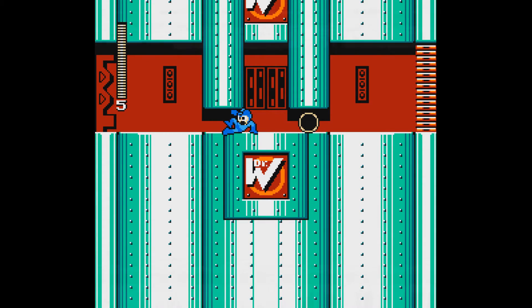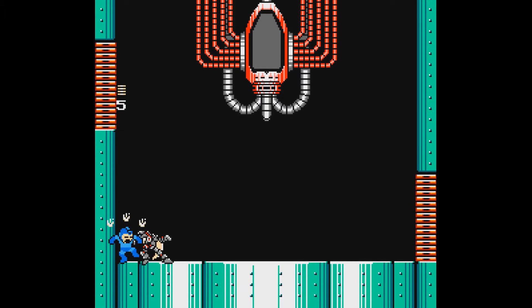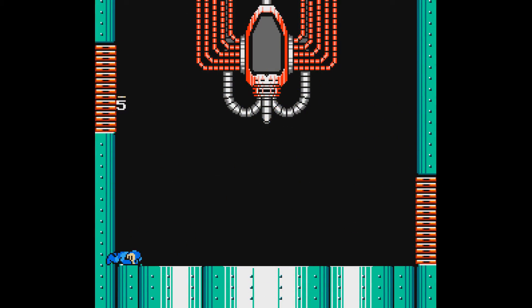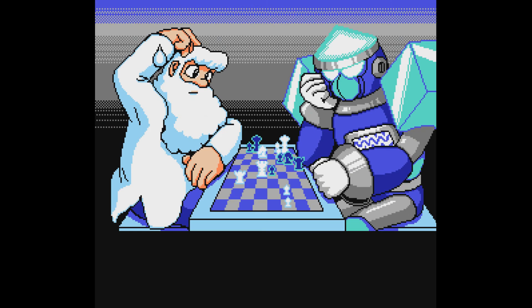There is still one more thing to do — we need to dispose of the kidnapper. But who is it? Look! It's Zero OP! Shoot him 3,529 times and he explodes. Our hand came off for using it too much. Run to the exit to save the rest of your body from robot leprosy. Dr. Light can play chess at peace once again. You victorious.